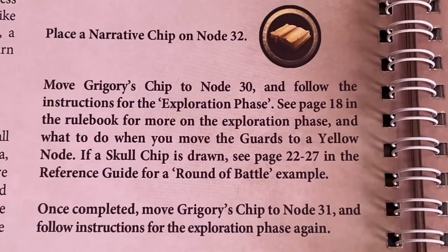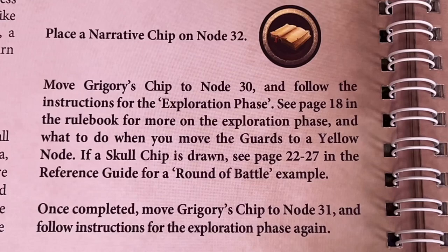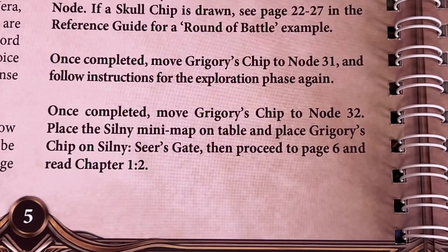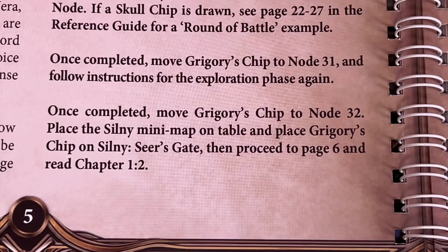We'll place the narrative chip on node 32 — that'll be the way we advance our story. If you don't want to advance the story and want to do other things, you totally can. But once you want to get back to the story, that is the node you'll want to go to. We're going to move Gregory's chip to node 30 and follow the instructions for the exploration phase, which you can find on page 18 in the rulebook. If a skull is drawn, we go to battle — you can learn about that on pages 22 to 27 in the reference guide. Then move Gregory's chip to node 31, and once completed, to node 32, and place the Siliny minimap on the table, placing Gregory's chip on Siliny's Seer's Gate. Then proceed to page 6 and read Chapter 1.2.